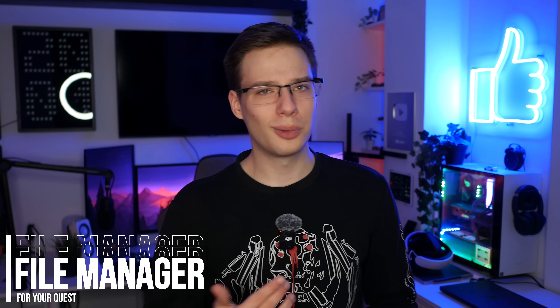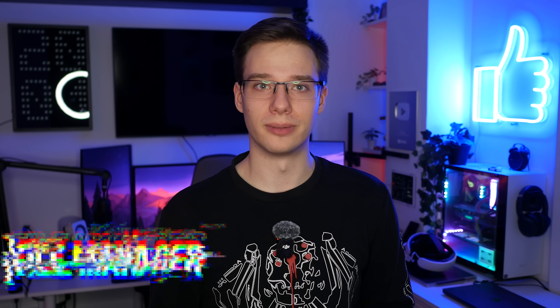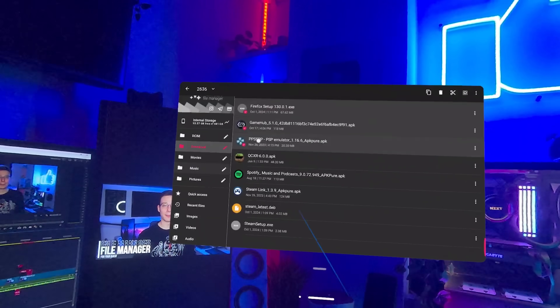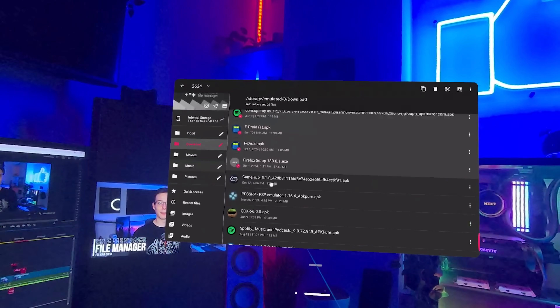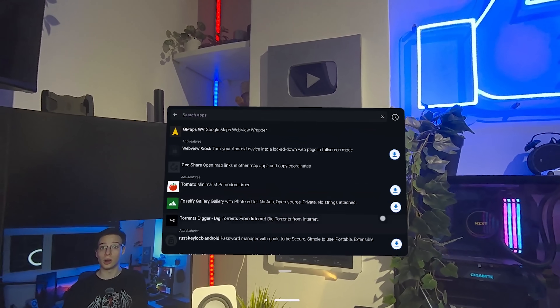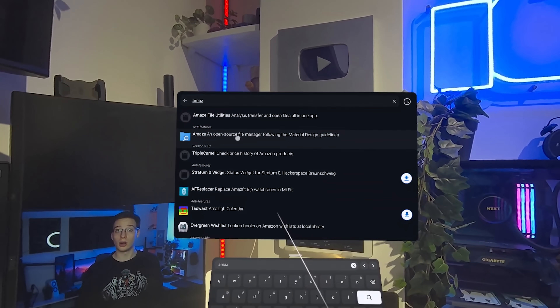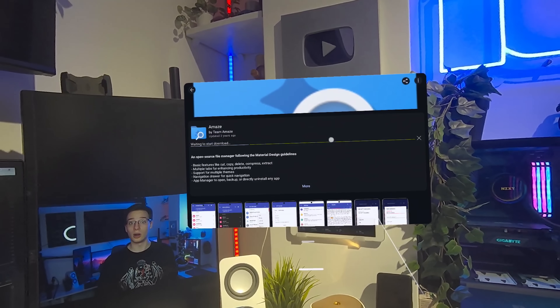That brings us right along to our next app — a good file manager. This could be anything, and I know you guys have your own favorites, so do let me know which one you choose down below. But I personally tend to recommend Amaze, simply because it's open source, and that usually means they have nothing to hide. That, and I quite enjoy the material design. So now with F-Droid on your quest, all you do is launch F-Droid, find Amaze File Manager, and hit install.